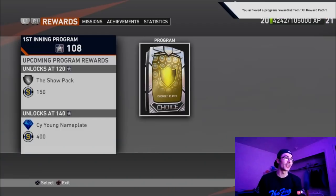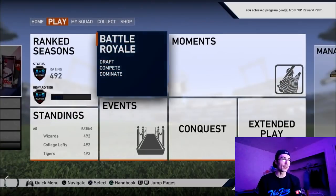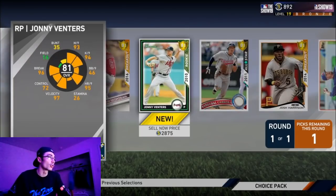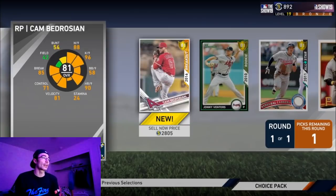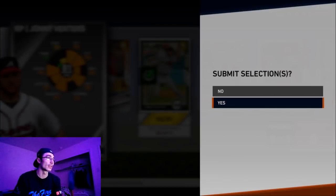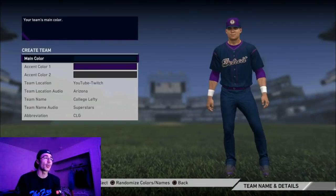I've moved up to three wins — nine wins away from a good card and potentially a flawless run. I was able to get a gold pack from leveling up through the XP reward path. It included Devon Travis, Josh Harrison, Jhonatan Diaz, Joba Chamberlain, and Cam Bedrosian. I went ahead and selected Johnny Venters — I need some bullpen arms, my bullpen is horrible, and he's a pretty good lefty who's also going for the most stubs.